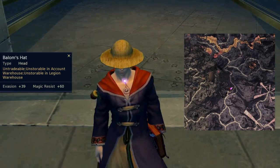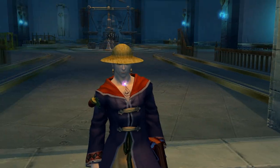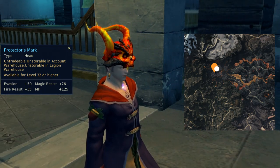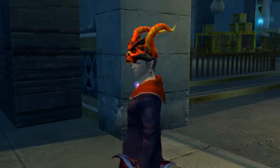Balom's Hat is the reward for a level 30 quest called A Dish for Dukar. Protector's Mark drops from the Fire Room Guardian in the Sky Temple interior, an Asmodian exclusive instance you can enter in the Sky Temple of Arcanis.